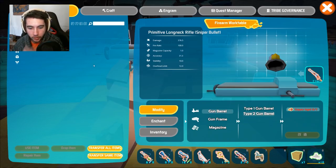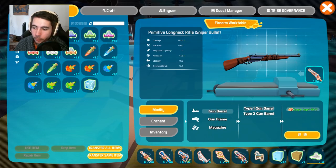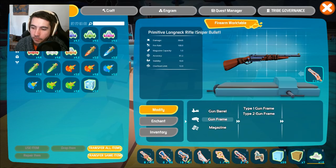Let's go with type 2 — it needs more copper. Type 1 costs 5, type 2 costs 7, so type 2 is probably better. If we upgrade, it gets even more accuracy and more damage — even more than type 1. And if you look, the gun barrel actually changes visually. It's going to change how you use the weapon — shorter barrel versus longer barrel — but it helps.